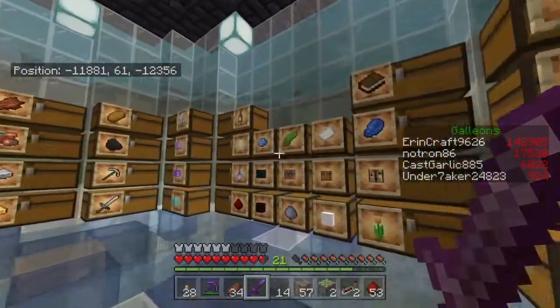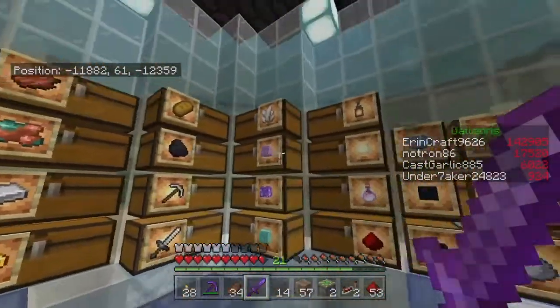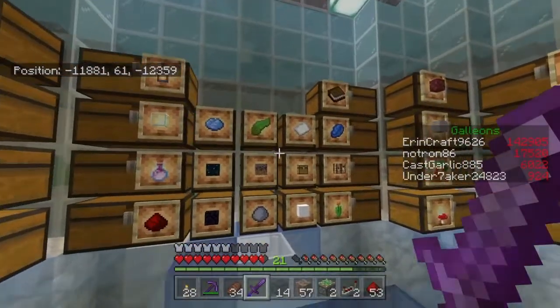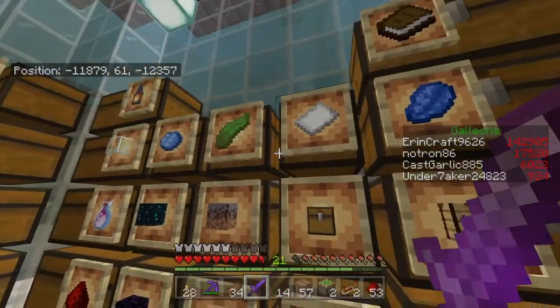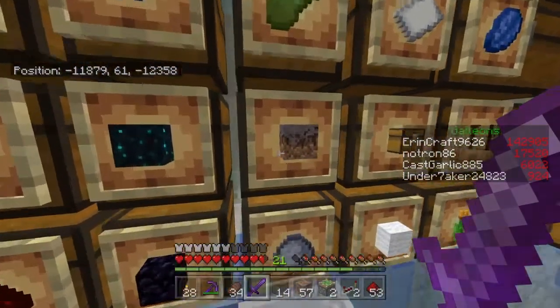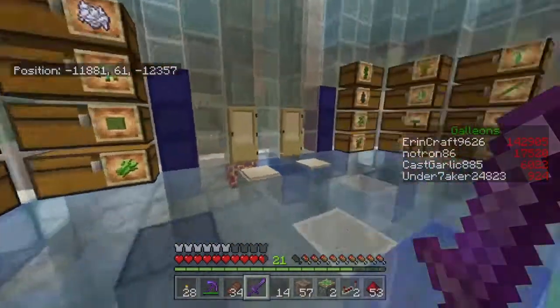Here's storage. Ores and stuff. Valuables. And then tools, weapons. And then a lot of just stuff — single chest of, you know, I'm never gonna need a double chest of mycelium. You know what I mean? So that's cool.